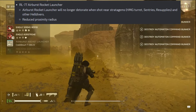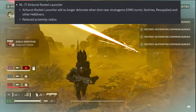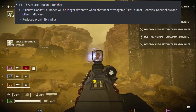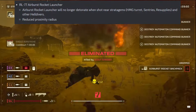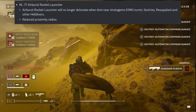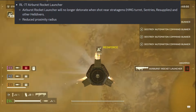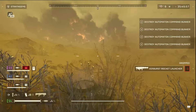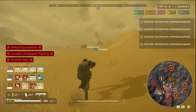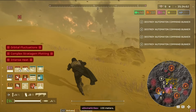Now the RO-77 Air Burst Rocket Launcher — this is a patch that people were really looking forward to. I believe there's another patch planned for this weapon following this one, as the devs have said there are multiple fixes planned. The Air Burst Rocket Launcher will no longer detonate when shot near stratagems, HMG turret, sentries, resupplies, and other Helldivers. They also reduced the proximity radius. This was the ultimate team killing machine, so hopefully this balance will reduce team killing and allow the projectile to reach its destination before exploding.